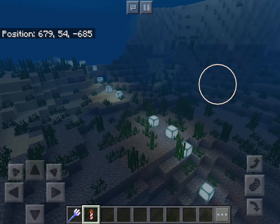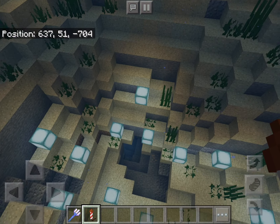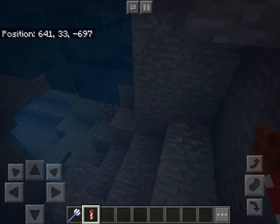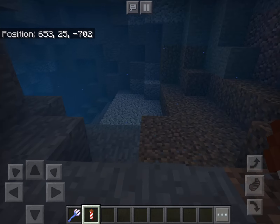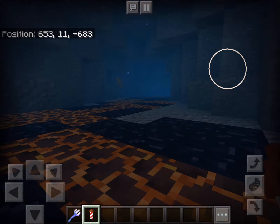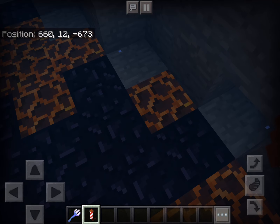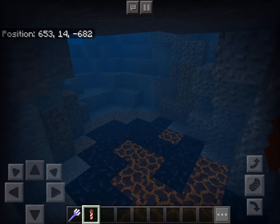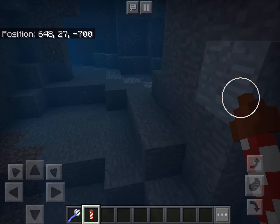There are now underwater caves in Minecraft which I think is awesome. And they're also underwater ravines with obsidian and magma. So now magma generates in the overworld - you don't have to go to the nether to mine it. Easy obsidian, easy obsidian!